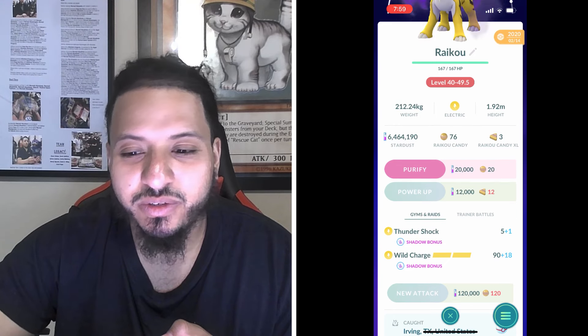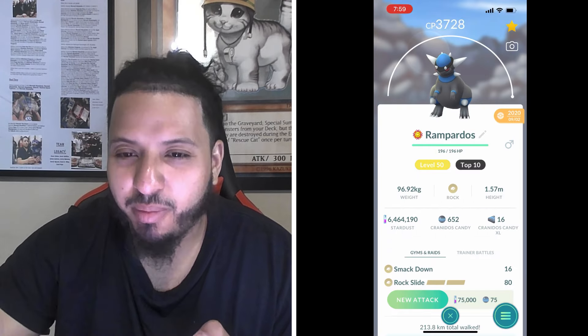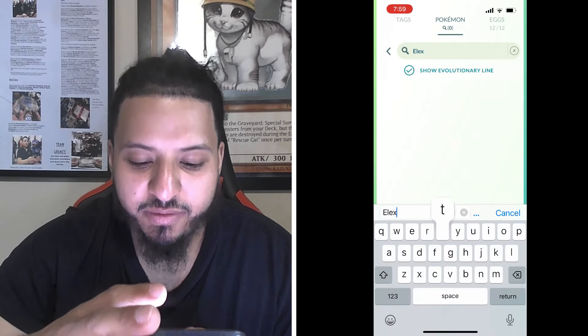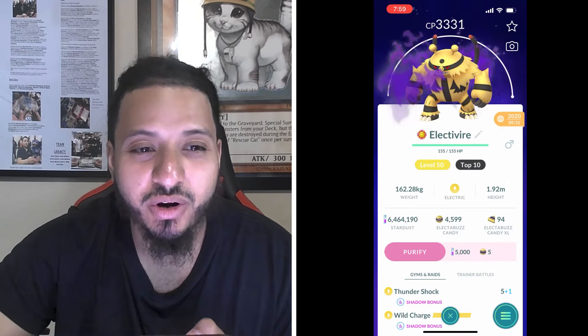Rampardos - regular or shadow - with Smackdown and Rock Slide is another great option. Electivire, both shadow and regular, with Thundershock and Wild Charge is also a solid counter.